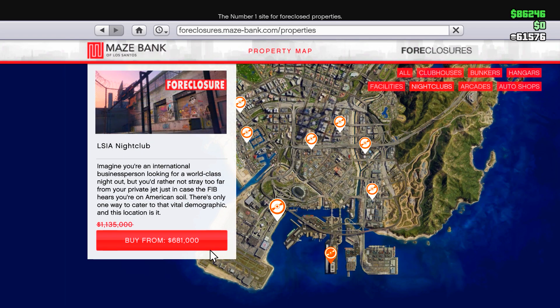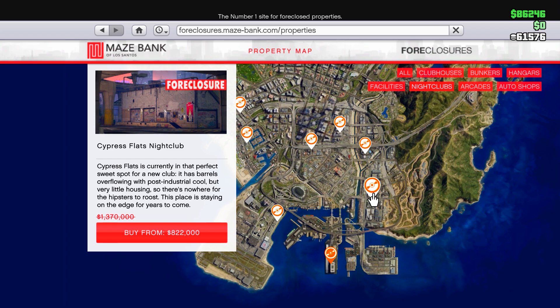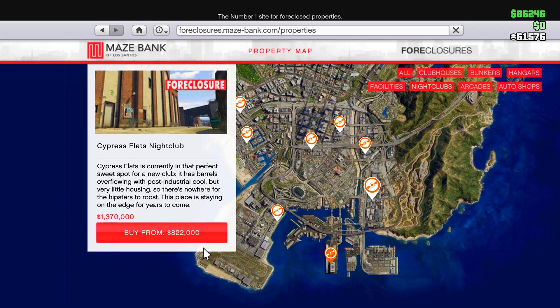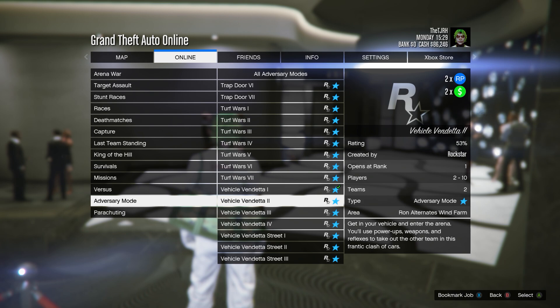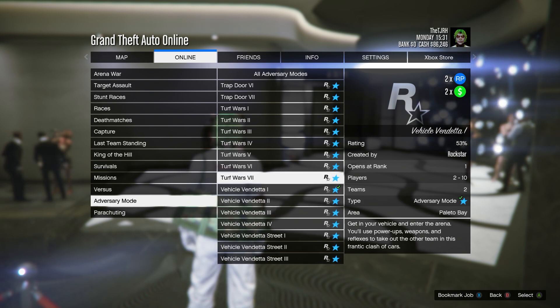On Maze Bank Foreclosures, we have a discount on all nightclubs this week, so if you ever wanted to pick one up, now's your time. For double money and RP, we have double money and RP on all Vehicle Vendetta adversary modes.